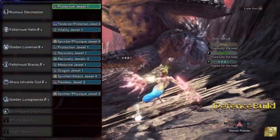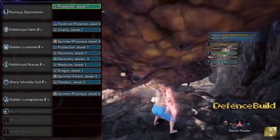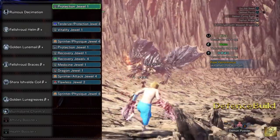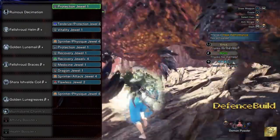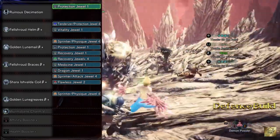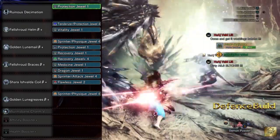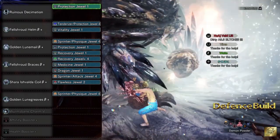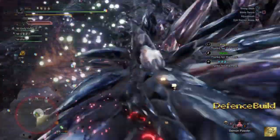As for jewels, I'm using 1 protection level 1 jewel and 1 tenderizer protection level 4 to have divine blessing level 5. 1 vitality jewel for health boost to level 3. 2 sprinter physique jewel level 4 for marathon runner level 3 and constitution level 2. 1 recovery level 1 and 1 recovery level 4 jewel for recovery speed to level 3. 1 flawless jewel level 2 for peak performance level 3. And lastly, 1 dragon jewel to have dragon attack all the way to level 6.